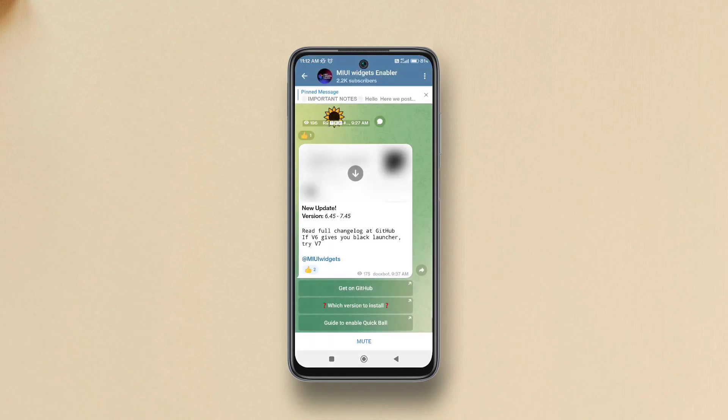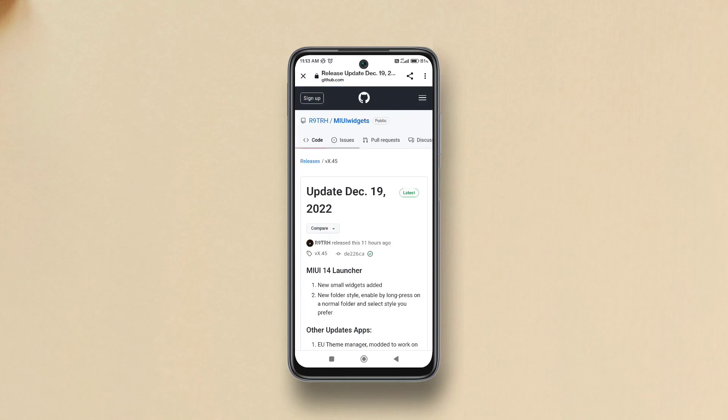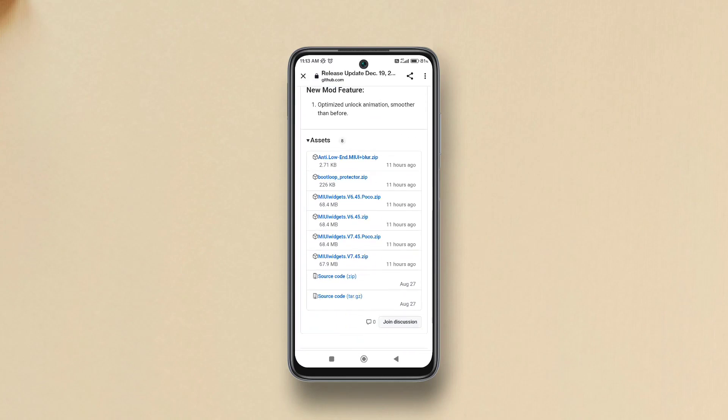Currently, merely updating the launcher app won't work on global MIUI ROMs. We'll need a Magisk module called MIUI Widget Enabler by r9_Lancelot_trh on Telegram. You can find the download link in the description.